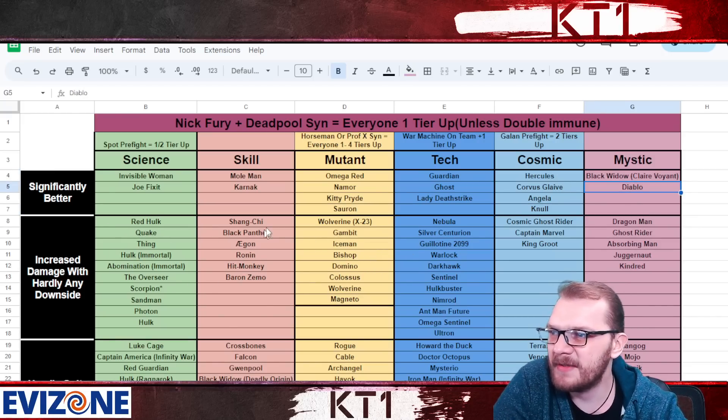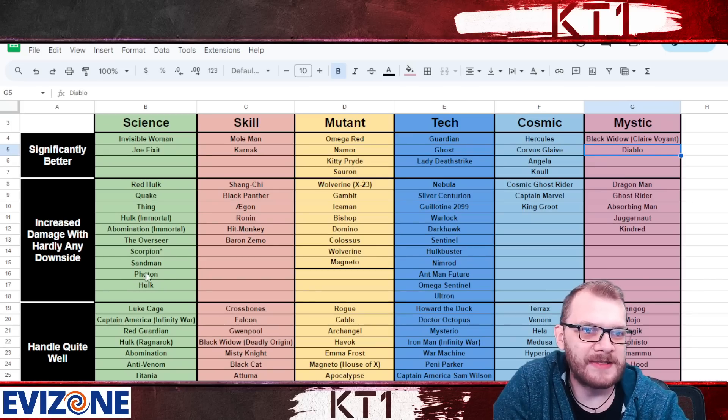In the cosmic class we have Hercules, Corvus Glaive, and Angela. In the mystic class, the best of the best are Black Widow and Diablo.